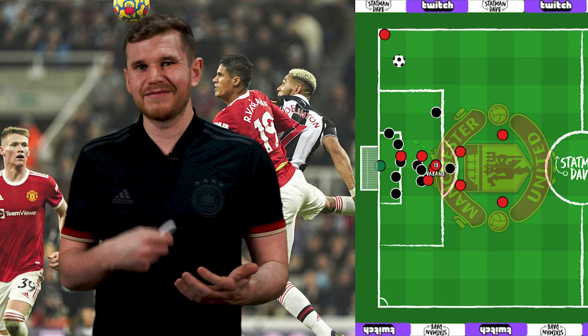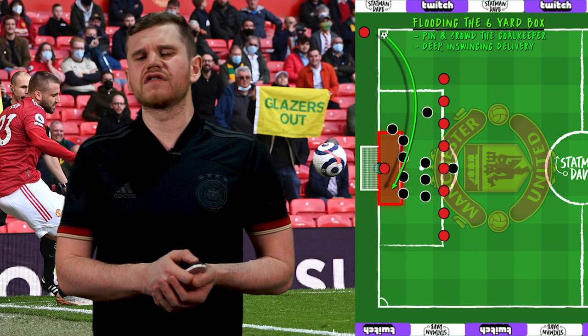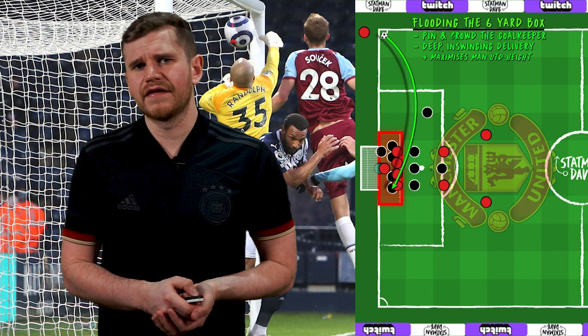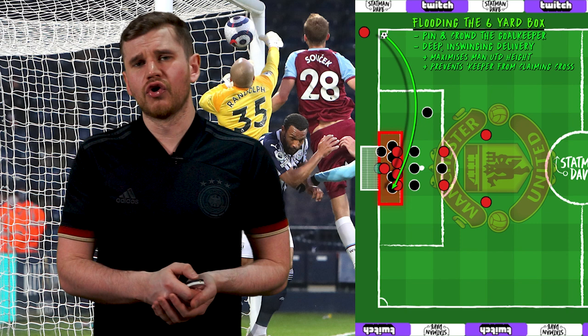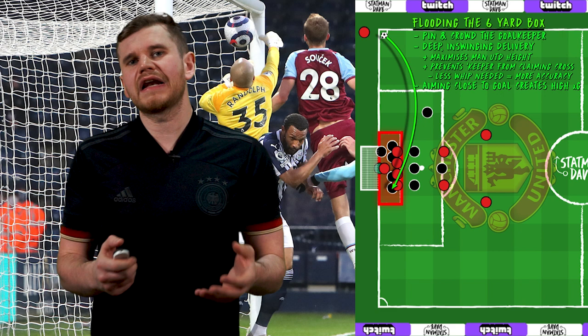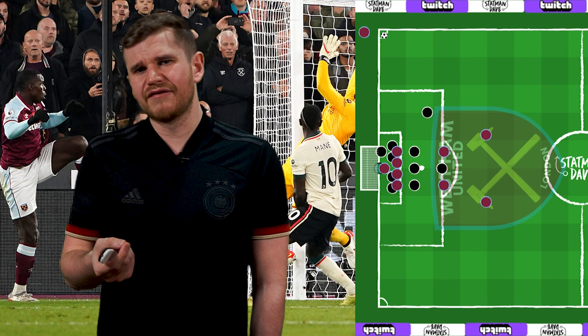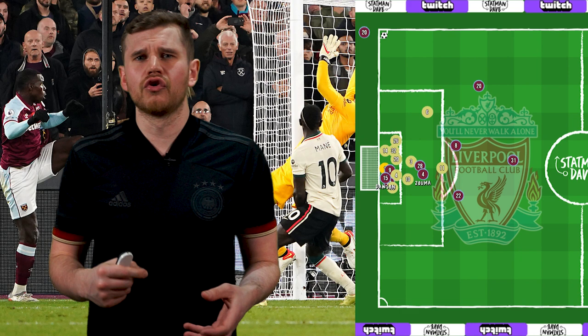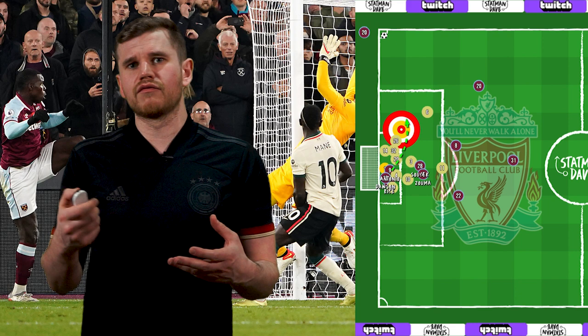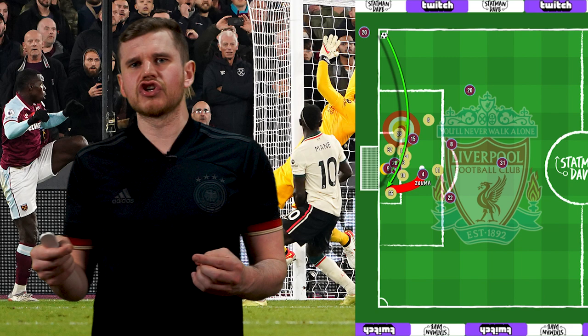The first play is flooding the six-yard box and pinning the goalkeeper with a poacher, using an in-swinging corner to hang up the ball and look to score from. By creating little room for defenders to manoeuvre, you play to United's height advantage over most teams, and by pinning the goalkeeper and stopping them from claiming the cross, the corner taker can send in slower, more accurate deliveries. Crossing it into an area so close to the goal increases the likelihood of scoring, thus the XG, as a slight touch will send the goalkeeper the wrong way and the ball into the back of the net. This method is favoured by West Ham, and they used it superbly against Liverpool with Kurt Zouma's winner. West Ham used misdirection through Craig Dawson to attract Liverpool's attention to the front post, and blockers in Suchek, Antonio and Rice to stop Liverpool's defenders and goalkeeper from clearing the cross.